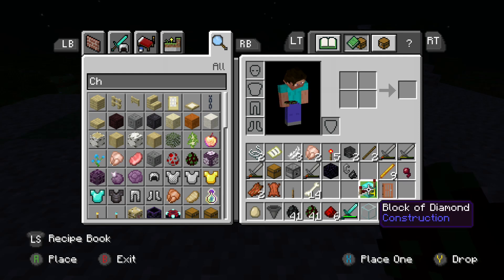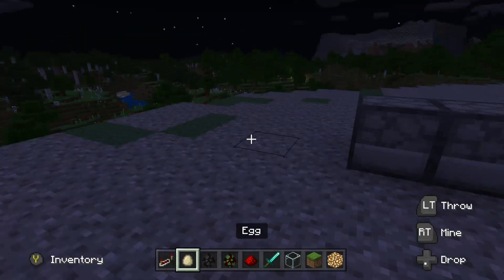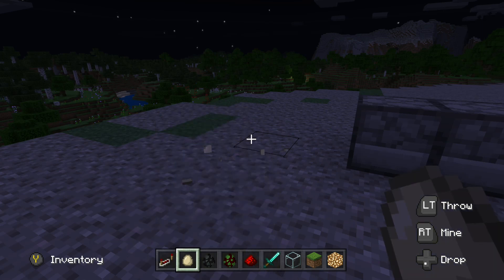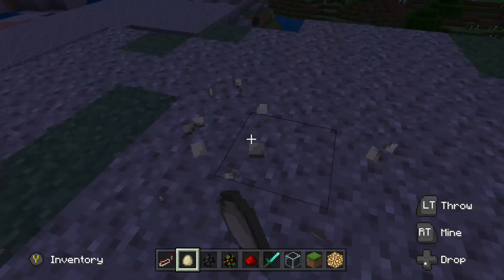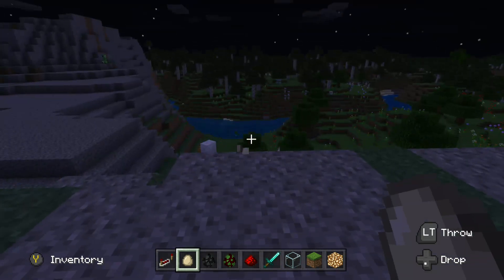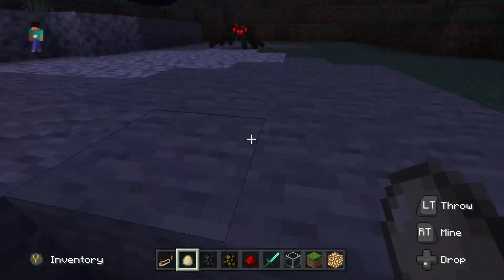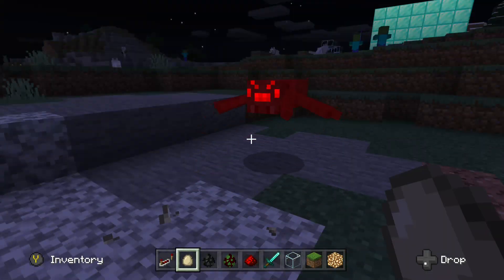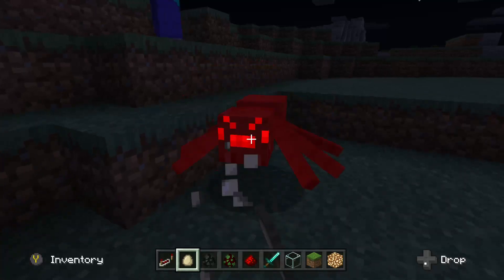I'm gonna spawn the witches actually. You need redstone and redstone repeaters too. Put the chest over there. I'm gonna use - let's see - the wither skeleton egg. Wait, what if you just throw this at the baby chicken? It's actually a nice weapon. What if I throw it at the spider? Yeah it hits, so this is actually a nice weapon.